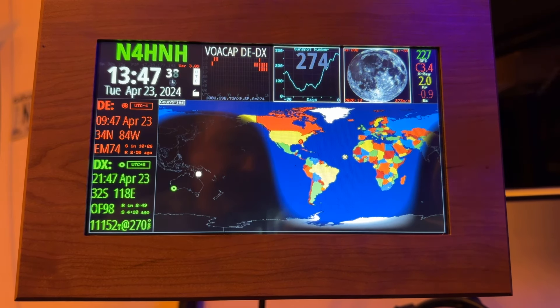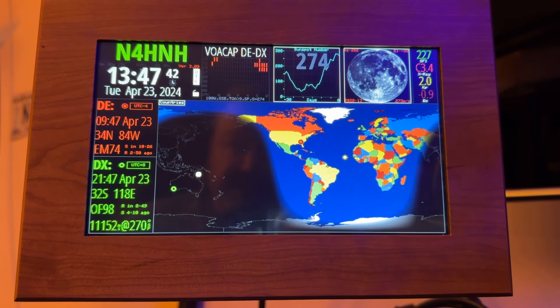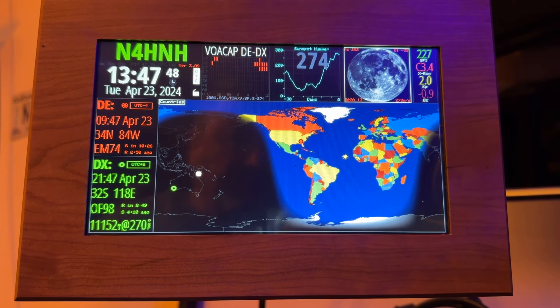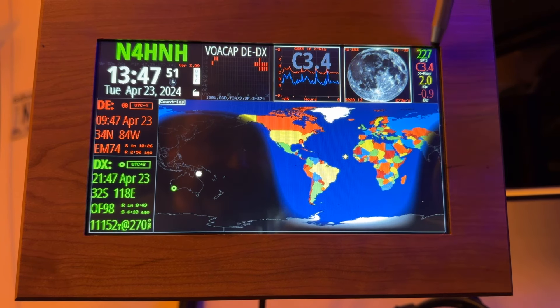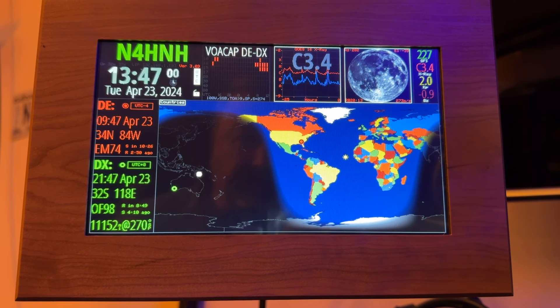Another thing that happens every now and then — and I don't know if you've noticed this on yours — it happens on the HF clock as well as on my other two ham clocks, the Inovato and the version I have running on the PC, where the solar flux index will sometimes just go to 0.0 and stay that way for a while, then come back. We're hoping that's also going to be solved with the 3.10 update.